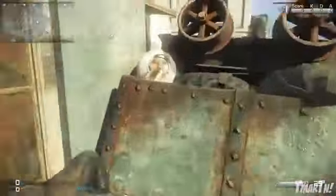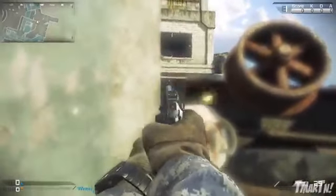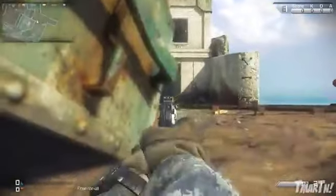One other good spot for this area is right here — you can actually come up here and watch as people come to that second story window and through this doorway. That's good for S&D, search and rescue. If you're capturing B flag you can capture it, and then a lot of people will come running around the corner, so you can sit here and take them out as they do. That can be pretty useful.